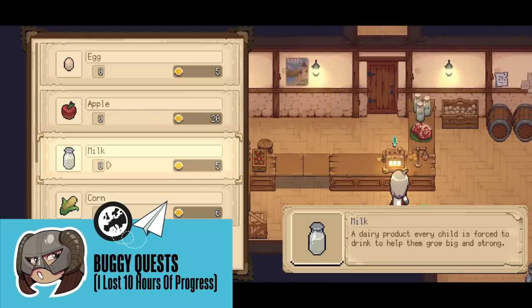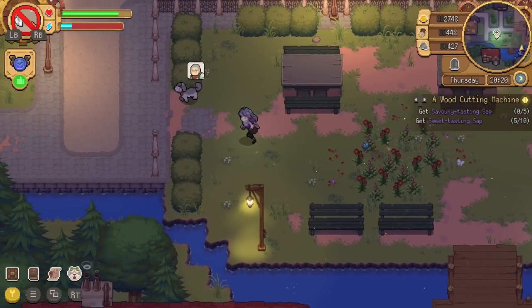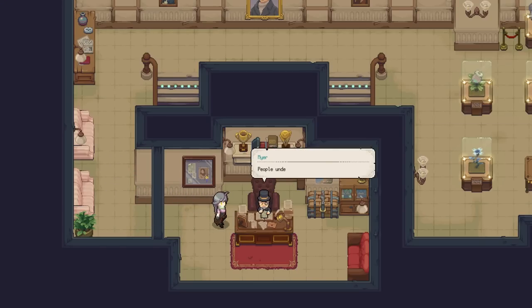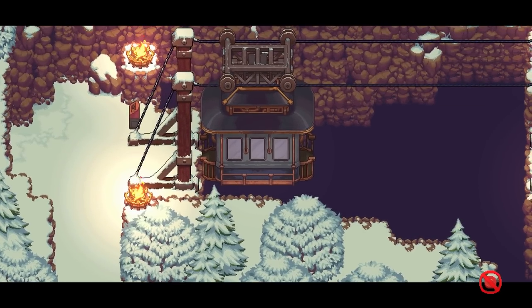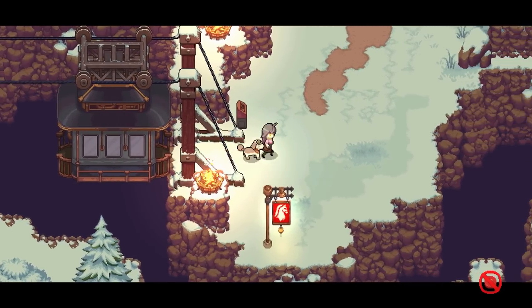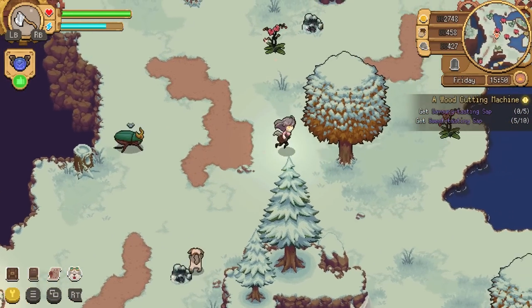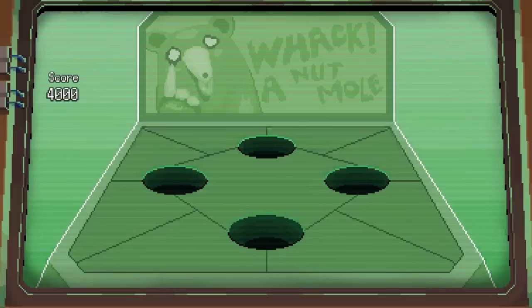The first thing that Potion Permit really messes up is a crucial one: quests. I've run into multiple bugged quests, and these are really important ones, like getting your letter of recommendation and using said letter to upgrade your badge to level 2. Upgrading your badge to level 2 allows you to access new areas surrounding Moonbury, so not being able to do so is quite the impediment. If you're stuck on this same bug, I'm so sorry — I recommend trying to talk to Zhao to trigger the quest, but I had to restart my game and lose 10 hours of progress to get around it. Not good.